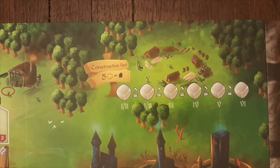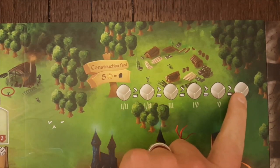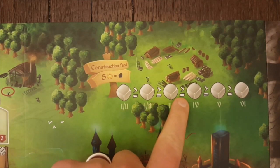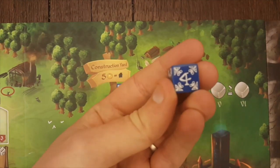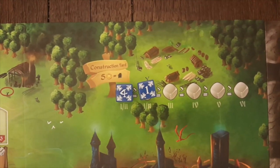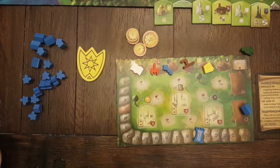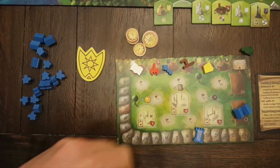The Construction Yard in the top right of the board is much like the Cavern Tavern in that the first die placed can have any value, and every die placed after that must be less than or equal to all dice placed before it. Therefore if a 4 is placed, the next die must be 4, 3, 2, or 1. After placing a die in the Construction Yard, spend 5 coins and collect 1 house from your supply and place it on the Construction Platform on your player board.